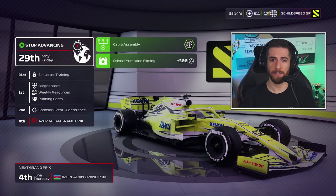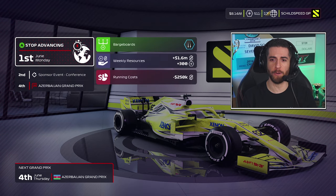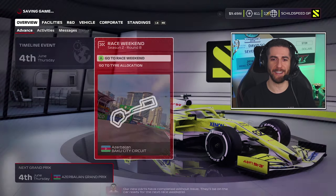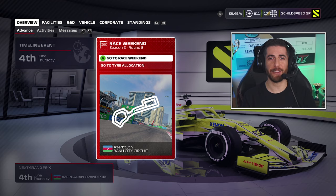Activities done. Cable assembly came through — perfect. Sim training done for Charles. The barge boards came through. Two for two on the upgrades — you love to see that. Both upgrades will be on the car ready for the next race weekend. No failures. I'll head out to the track, get our setup installed, get the practice programs done.